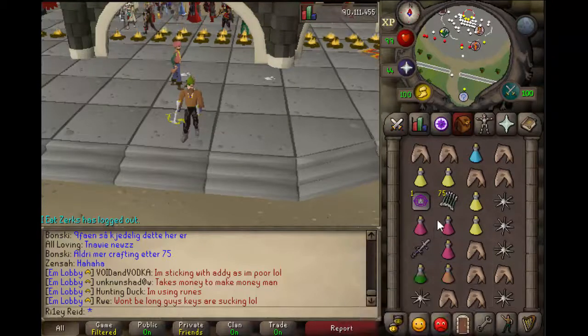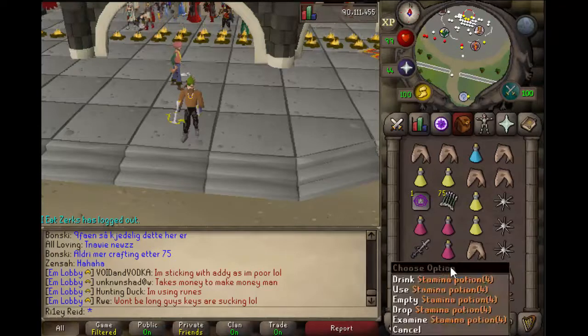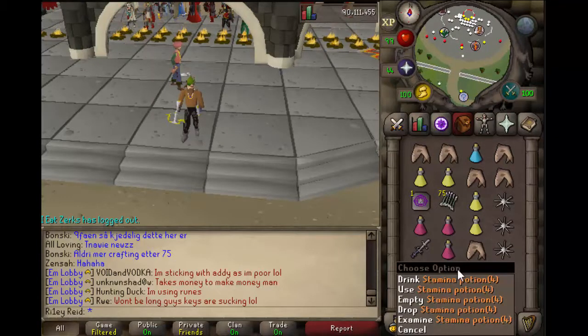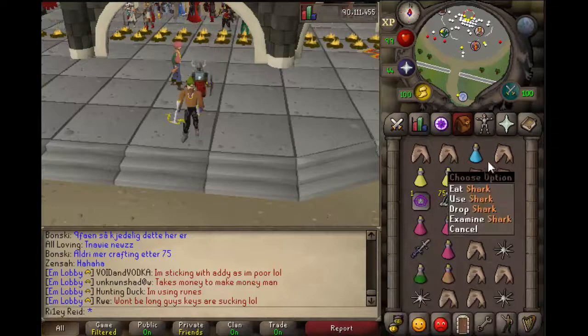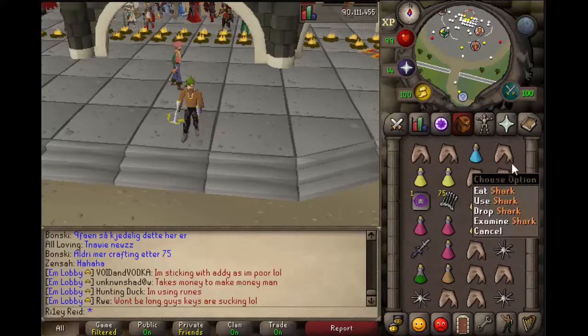AGS is my anti-PK, so I take Super Combat. Stamina Potion isn't a necessity, but it's very helpful when escaping, and if you're using the Melee Safe Spot it's more important than if you're using the Range Safe Spot. The rest of my inventory is Karambuans and Sharks.